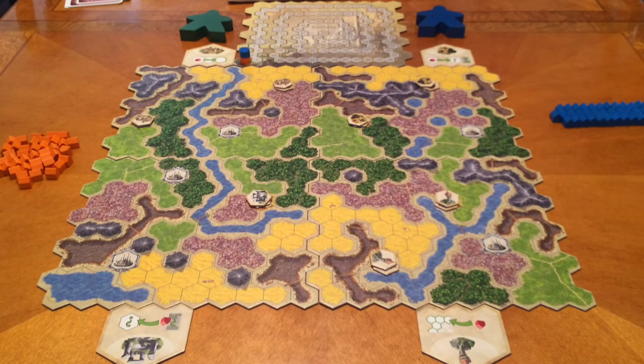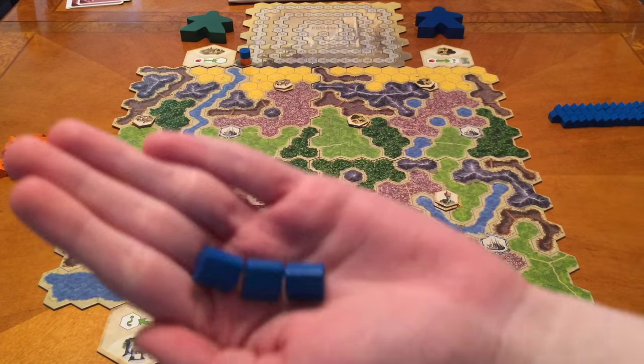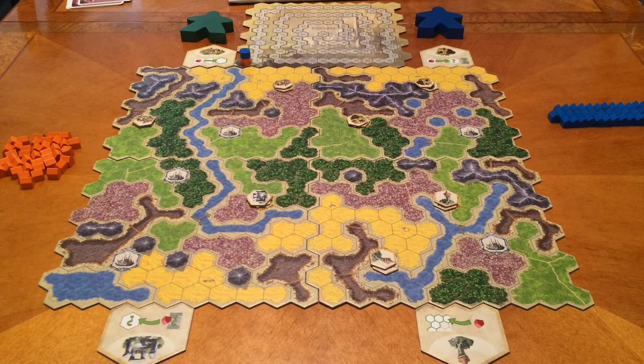This is basically an area control game. What we're going to be doing is placing our little buildings. They look like little Monopoly houses. There are four colors you can get and none of the colors are green, so I can't be my traditional green color. But they're still blue, which is kind of a bummer. There's orange, blue, black, and unpainted.